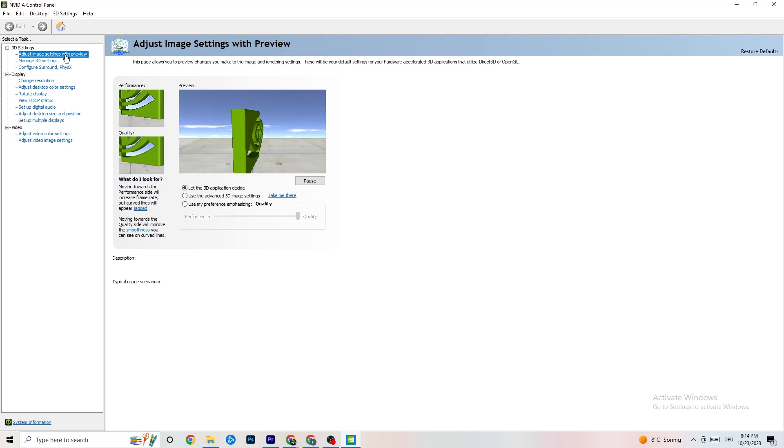Click '3D Settings', then 'Adjust Image Settings with Preview'. You'll see a slider ranging from Quality to Performance. If your PC runs well, you can keep it on Quality, but if you're having crashing or performance issues, move the slider toward Performance — this will help significantly with crashing.